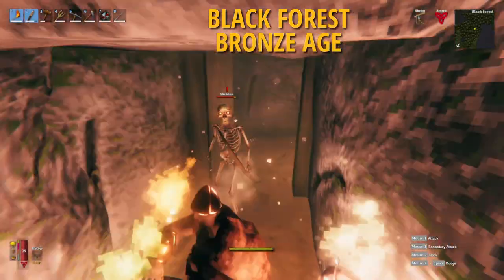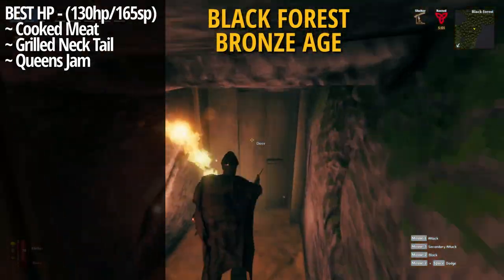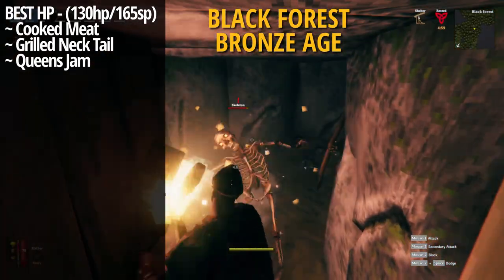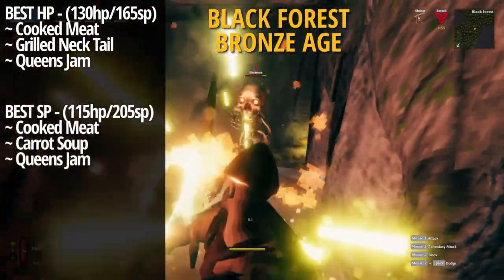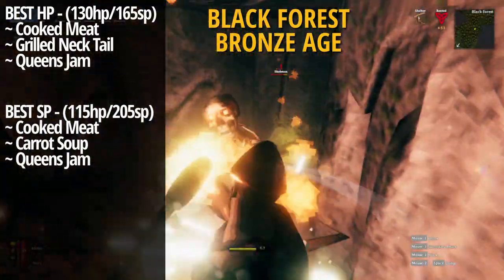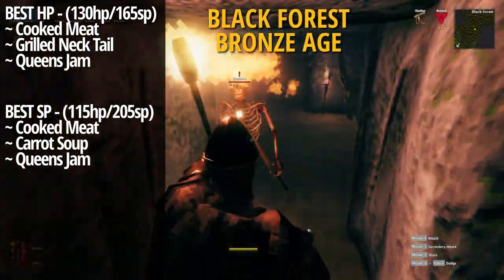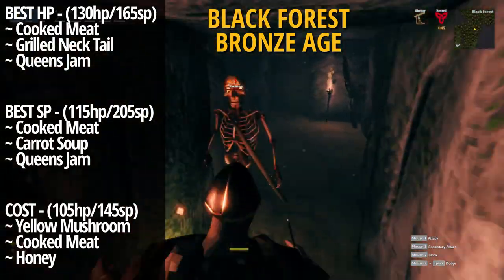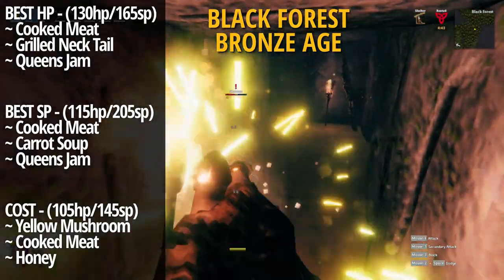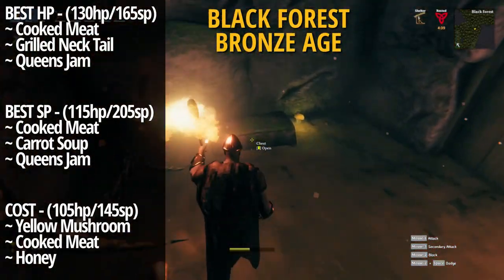Once you reach the black forest, the best hit point setup is cooked meat, a grilled neck tail, and queen's jam, which gives you 130 hit points and 165 stamina. The best setup for stamina is cooked meat, carrot soup, and queen's jam, giving you 115 hit points and 205 stamina. The most cost-efficient setup for the bronze age is a yellow mushroom, cooked meat, and honey, getting you 105 hit points and 145 stamina.